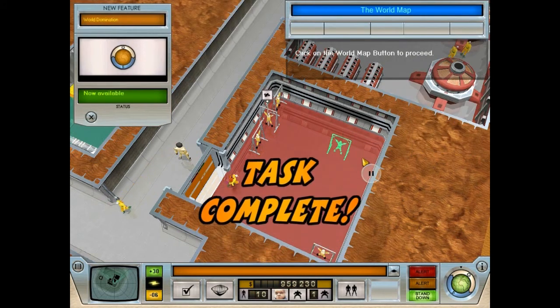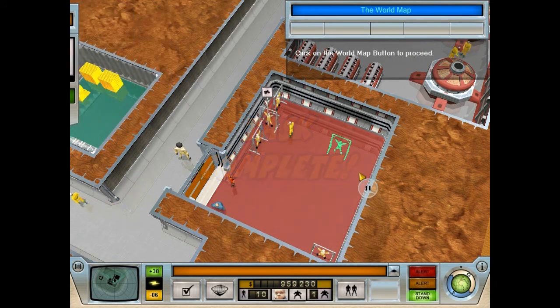Not all of your duties are concerned with the base. This button accesses the world domination screen. From this screen, you can send your minions out into the world to perform various evil deeds.